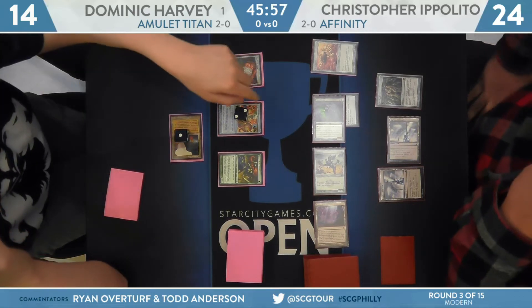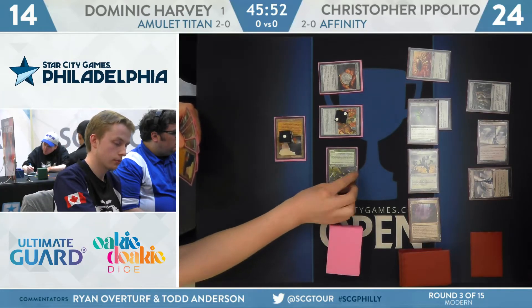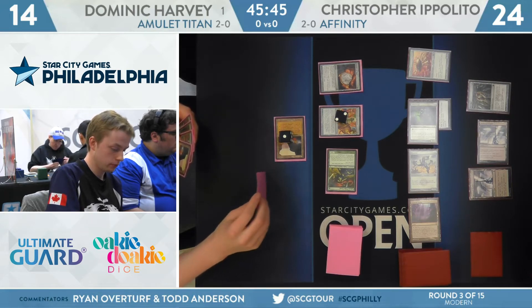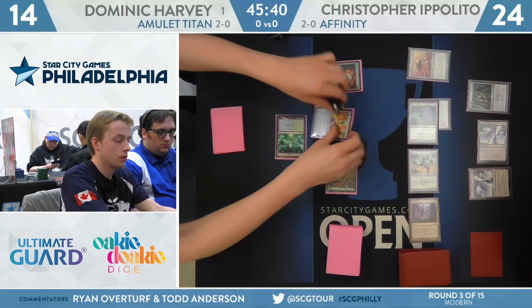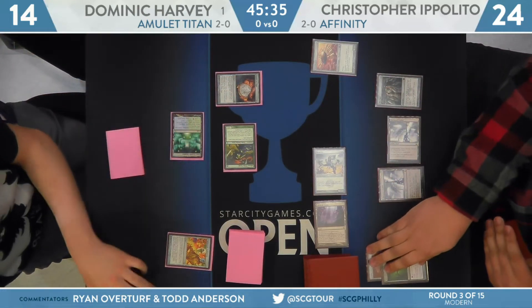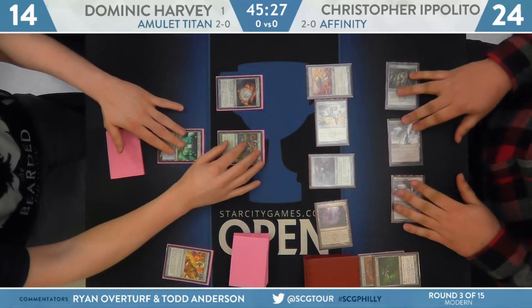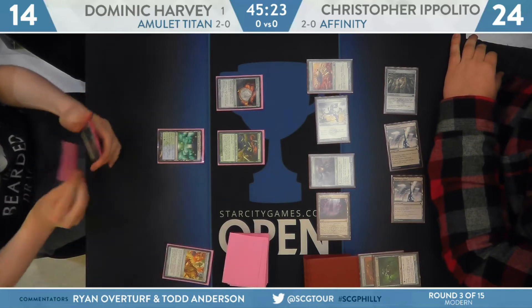Harvey gives it a think — a very deliberate player. You don't get to be number one on the leaderboard without making careful decisions. Tribe Scout, Growth Chamber comes in, Amulet of Vigor will untap that. It's going to be interesting to see if Dom bounces the Gemstone Mine or the Growth Chamber — he chooses to bounce the Gemstone since it's on one counter, but also just wants to hit those physical land drops. With Amulet of Vigor and Tribe Scout, you get bursts of mana from those bounce lands because they trigger and you can float mana before they return to your hand.